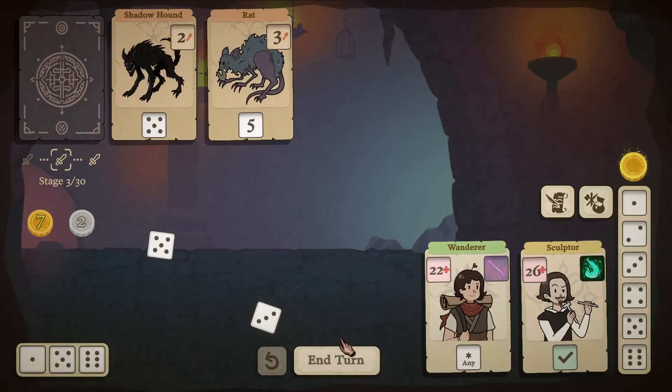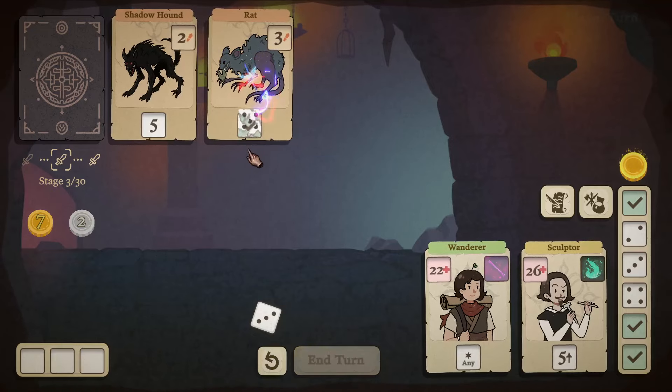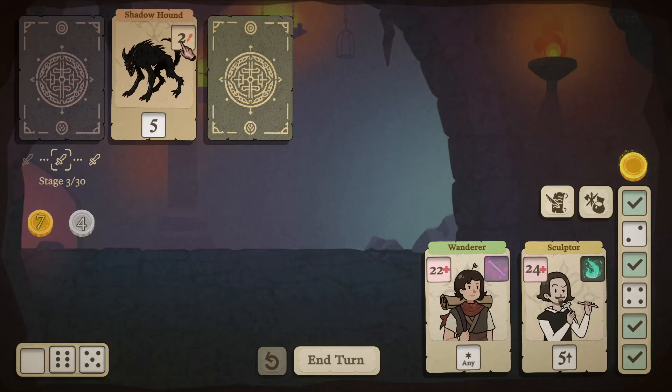Every turn we roll the dice. When we want to defeat an enemy, we drag a dice of the value needed to those specific slots. Using our ability will convert exact slots to total slots, which is pretty nice. For example, the five slot becomes a total slot, meaning we can place a three and a two in there — that's perfectly fine.